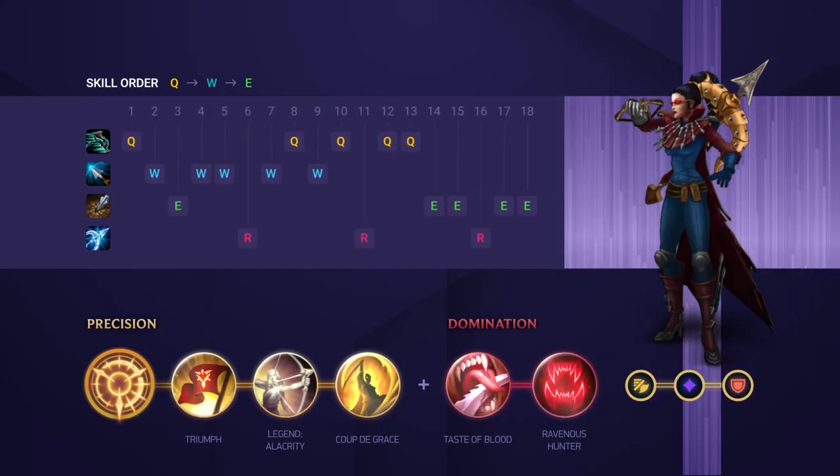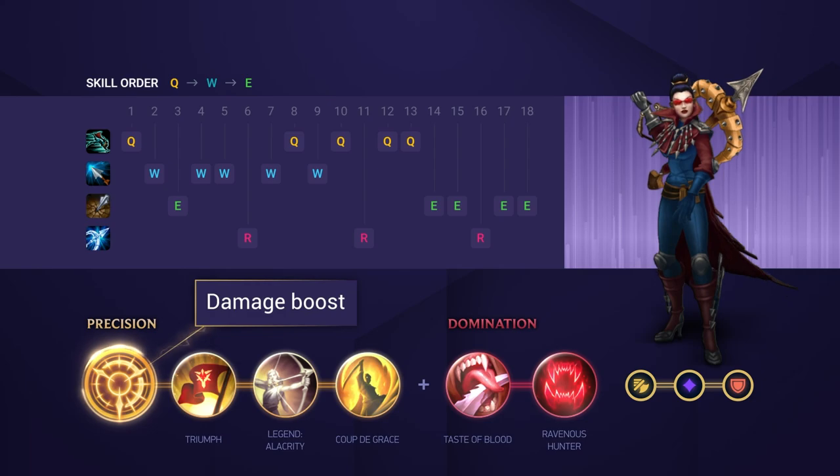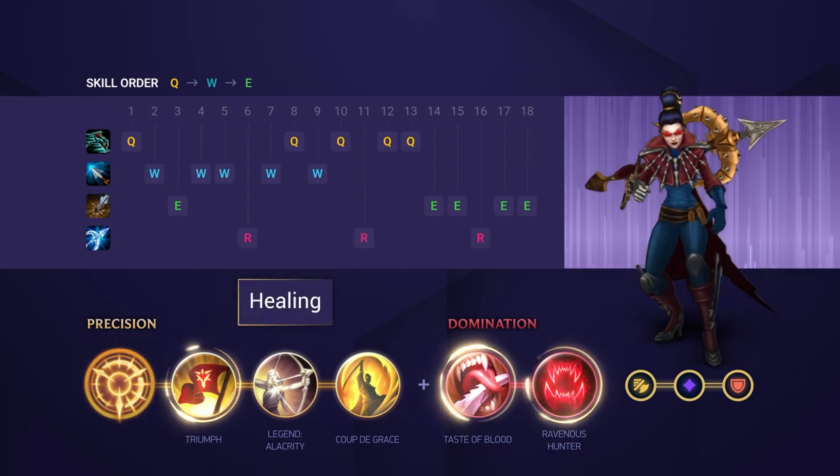This is a very common rune page for Vayne to increase your damage. You'll be proccing Press the Attack and Silver Bolts together without even really thinking about it too much, and this variation also has built-in healing to help you duel better too.